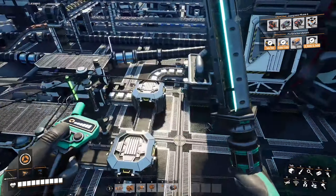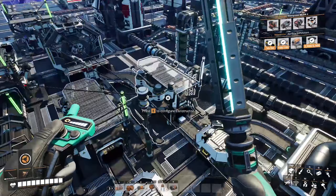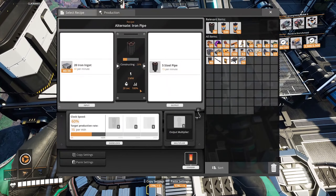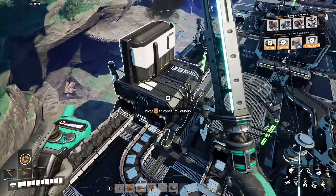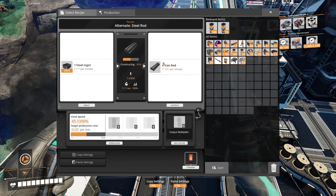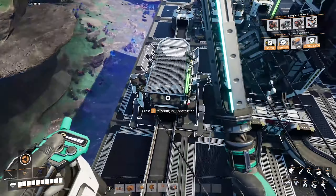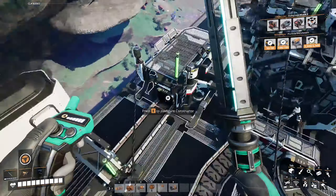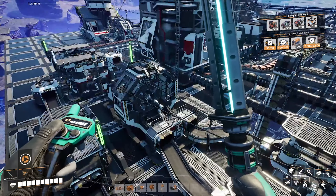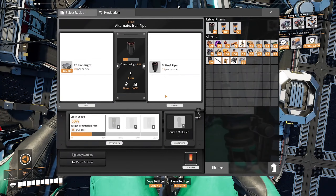Over here, we're making steel — a very small amount. We don't need much at all, just six per minute. I'm keeping this limited; this is our primary use of the iron, and I want these to be at 100% so they can slowly work their way through. Those steel ingots are becoming iron rods. Sounds a little weird — why not just make iron into iron rods? But this is more efficient; we are making efficiencies.